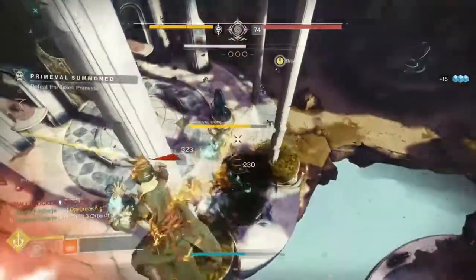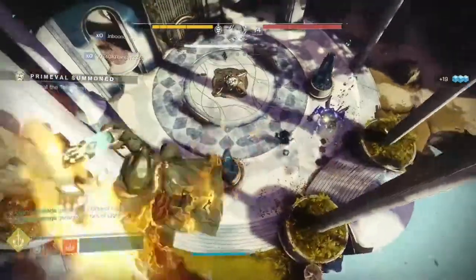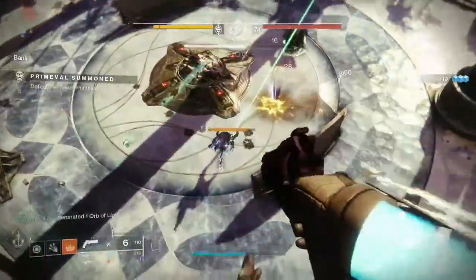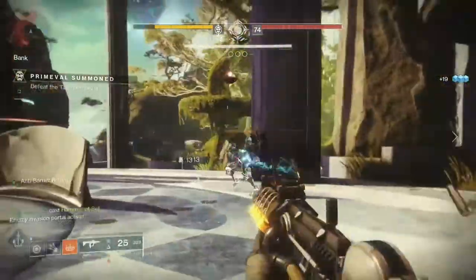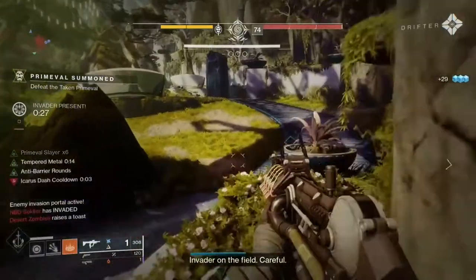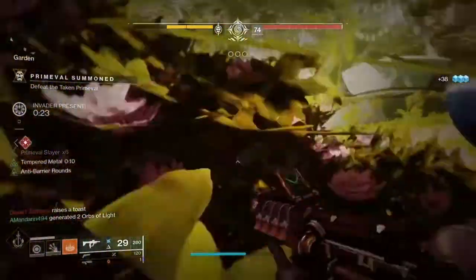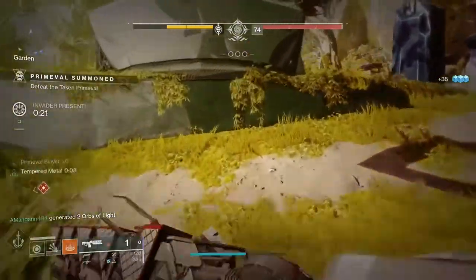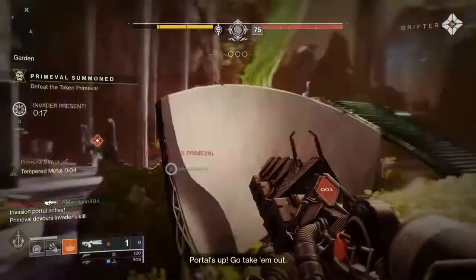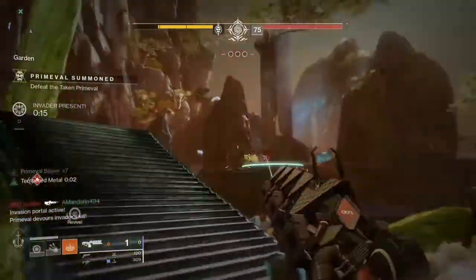Now would this work for Crucible? Sort of. As far as I can tell warmind cells don't spawn in Crucible, or if they do it's incredibly rare and I've never witnessed it. The Disruption Break perk on the Ikelos SMG does count for guardian shields, which is super handy especially in higher level competitive play — if you manage to break a guardian's shield with it, they'll briefly take 50% more kinetic damage from your team.